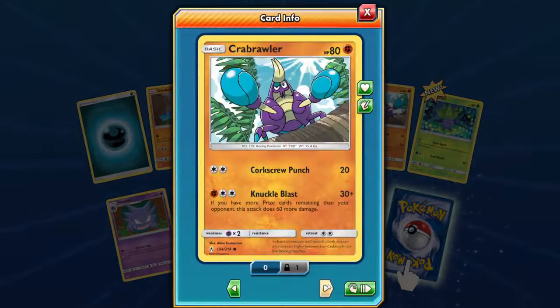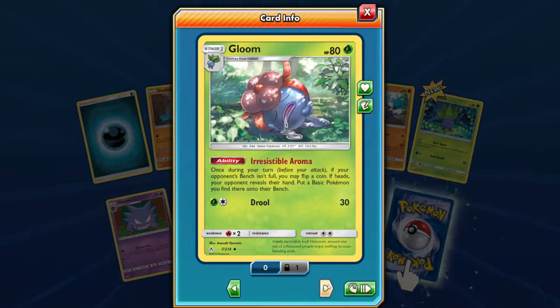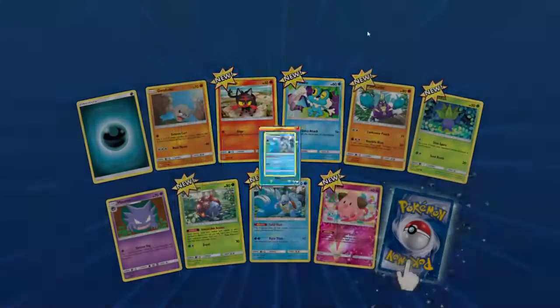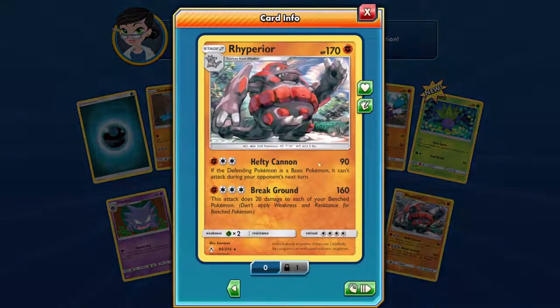Geodude — not so keen on this. Oh god, look at that, he's drunk. Water. Cleffa. And Roperius — big boy! Hefty Cannon does 90, and if a baseball they can't attack you in the next turn — that's awesome, I like that. And he does 90 damage. Break Ground — 1 to 60, does 20, hits your bench — I like that as well.